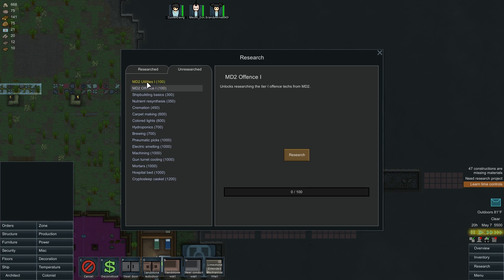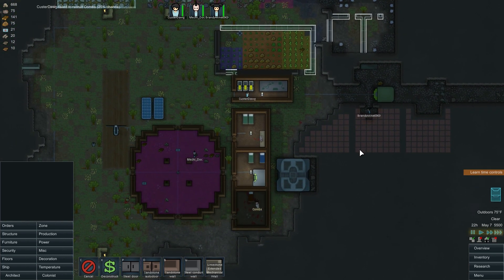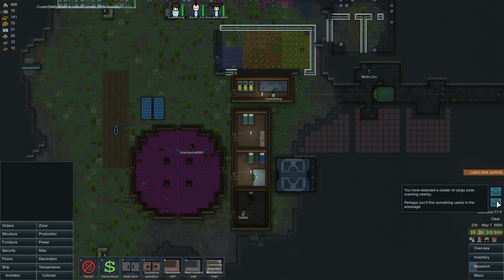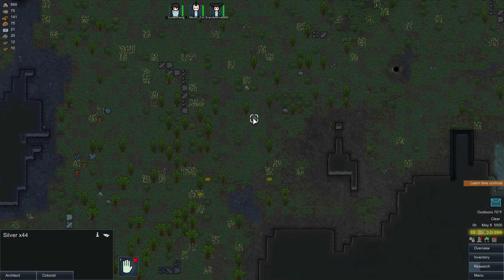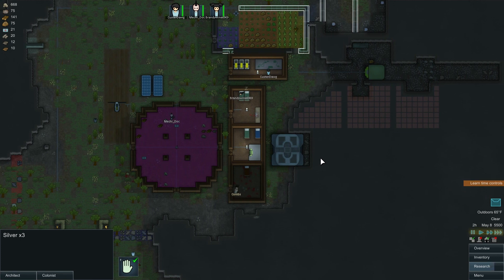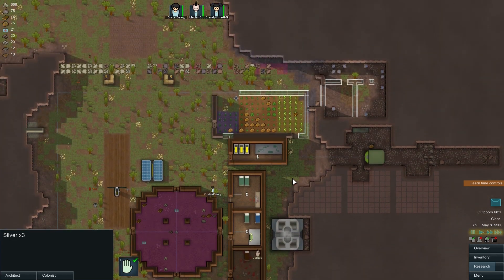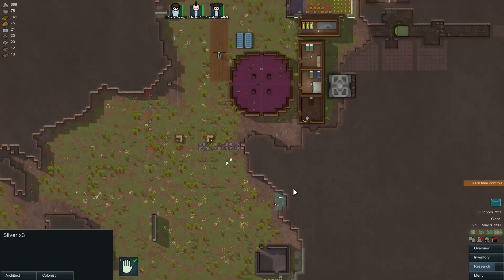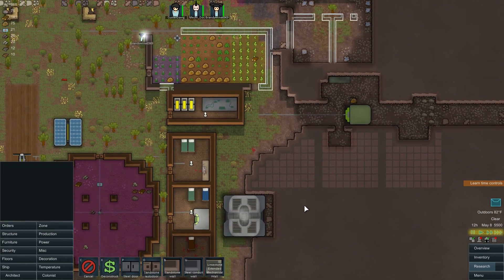We got offense and utilities - let's look at utilities. We got some cargo crashed nearby - not a big deal but the stuff is pretty far away. You can trade with traders even through a roof since this is indoors - I have done trading through indoor areas before, pretty cool. The batteries are going crazy with the geothermal generator - we should probably set up another battery, but we don't have a ton of resources so let's just wait.